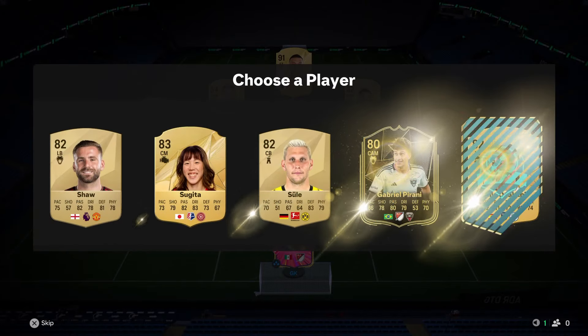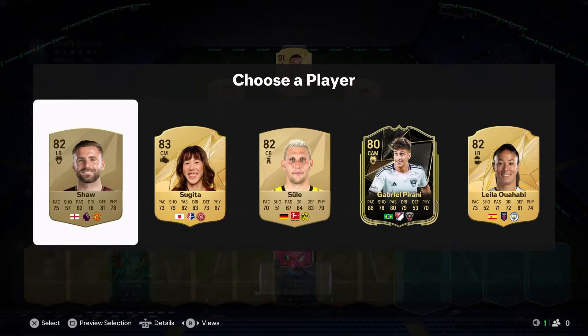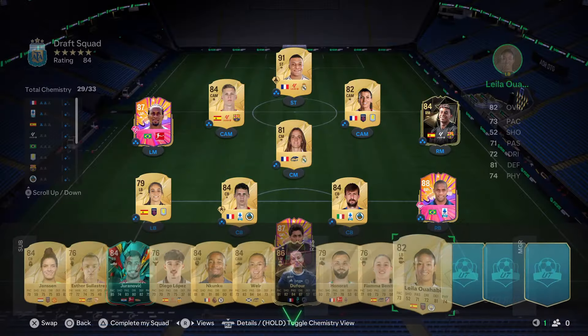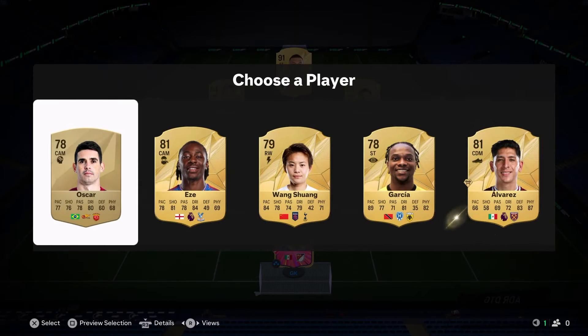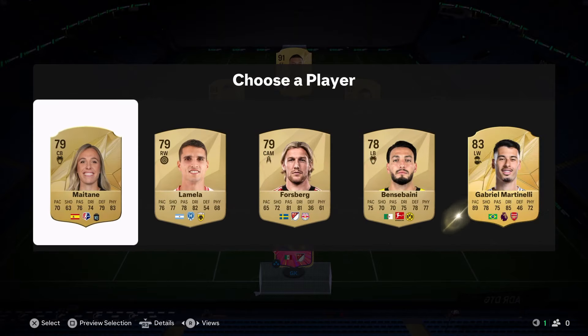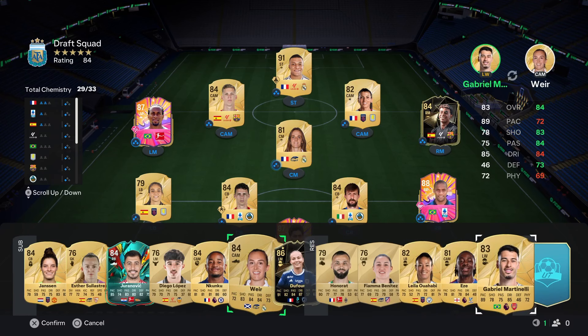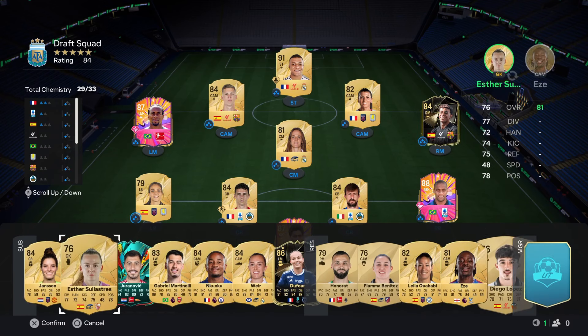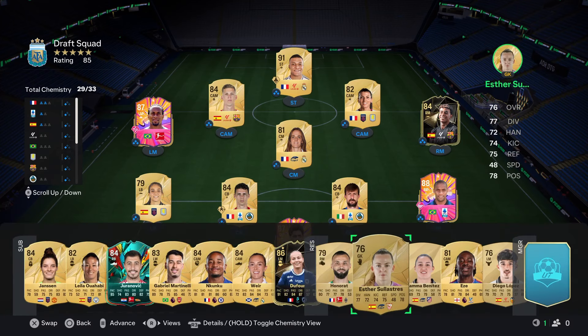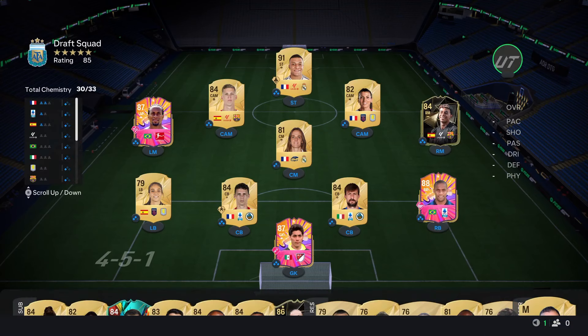I thought we had enough French CAMs to do it but apparently not. I feel like we're kind of in the mud, so we'll take her. Two picks left — we get Ezza, and nothing else really helps. Our last pick is Gabby Martinelli. This draft ended up all over the place — let me know in the comments if you think there's a way to get full chemistry on it. If you've enjoyed the video please leave a like, don't forget to subscribe, and I'll catch you again in the next episode.